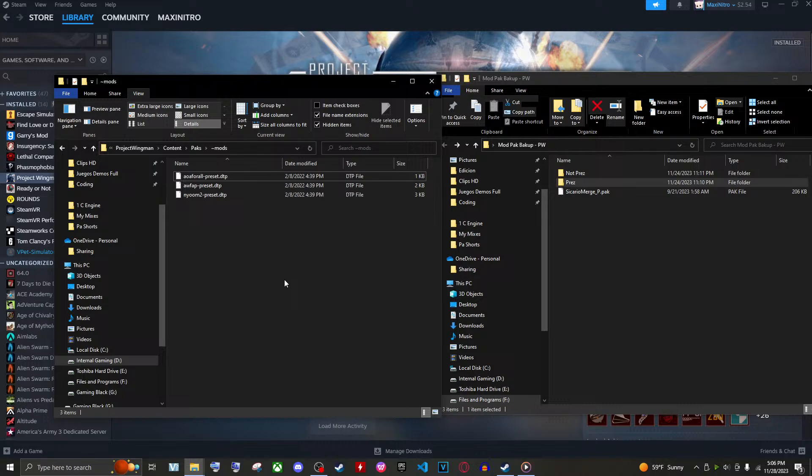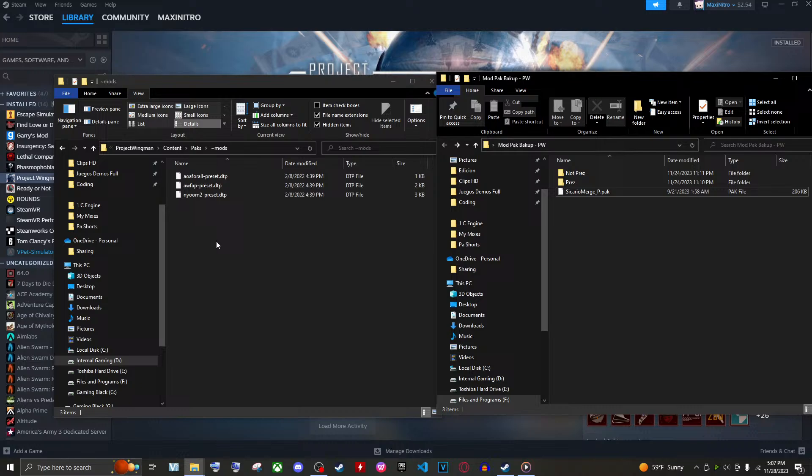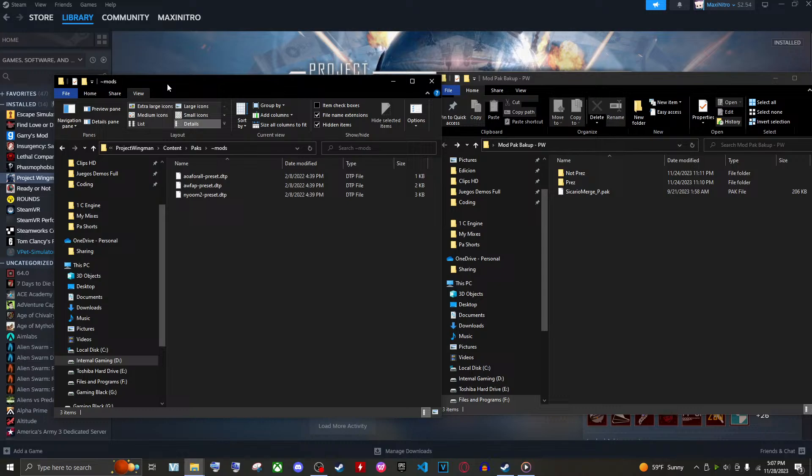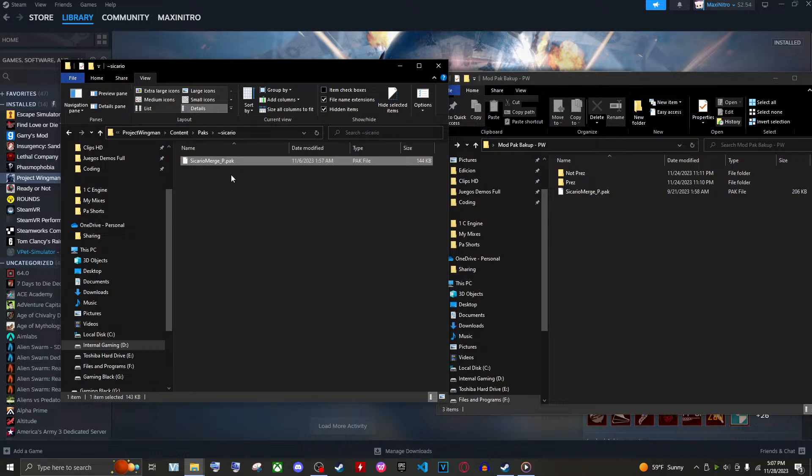All you really need to know is: whatever mods you have in the mods folder in the regular version of the game — once you merge them, go into the Sicario folder, grab that pack file, and make a copy. That little file includes all the mods you had in your mods folder. You can make as many of these as you want. The ones that change the appearance of the plane, such as meshes or the UF-22, tend to break the game in the beta branch.